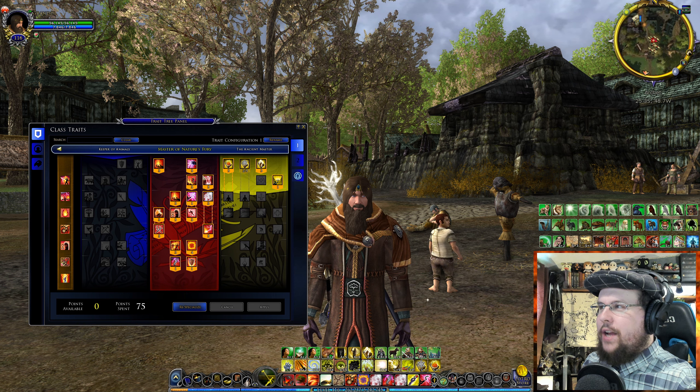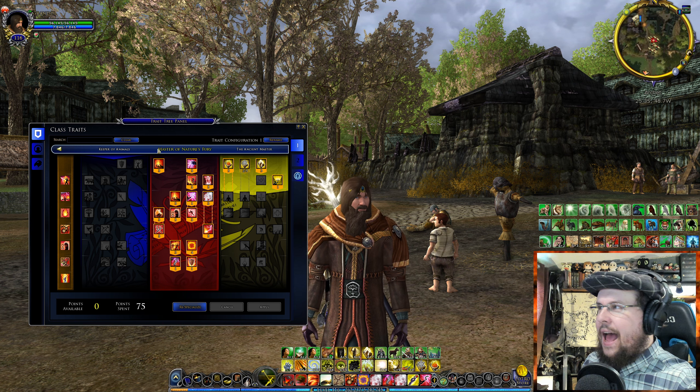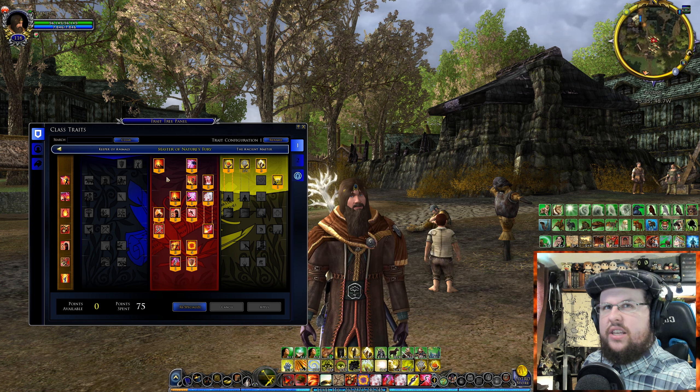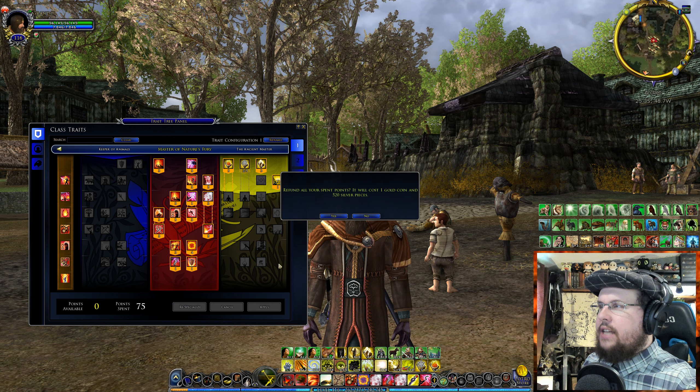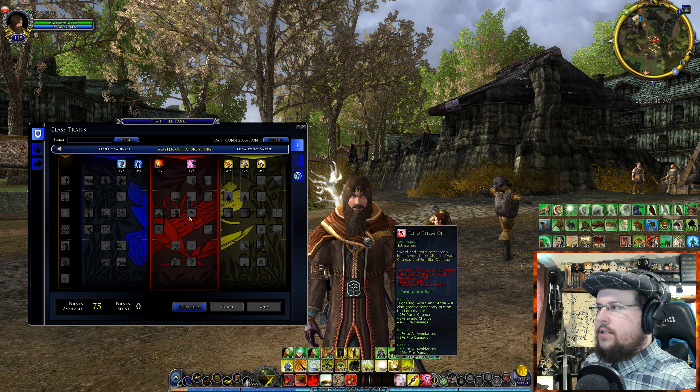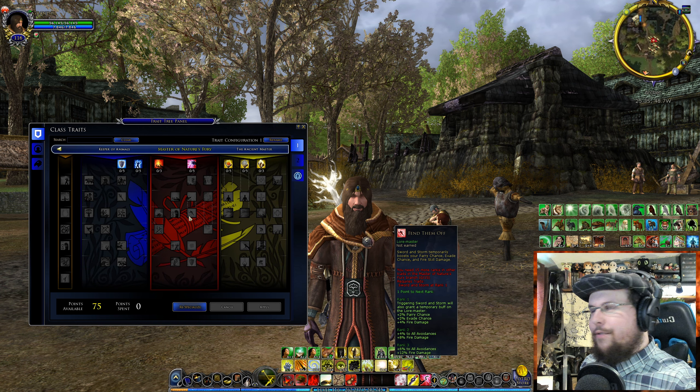When you're doing a trait tree, whatever one you trait into, this bar over here will change differently. As you put points into that tree and progress down it, it will give you more and more skills. I'm going to respec into the fire tree — it'll cost me money, but let's do it. We're going to talk about the fire tree first because it's a fun one: lots of lightning and fire damage.